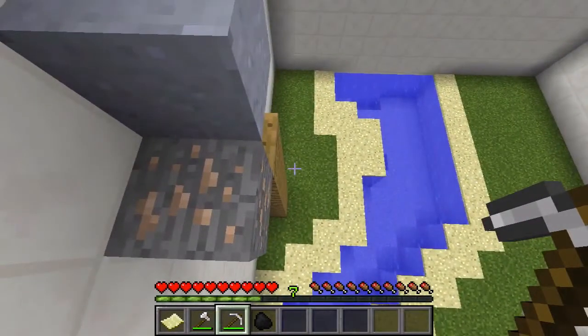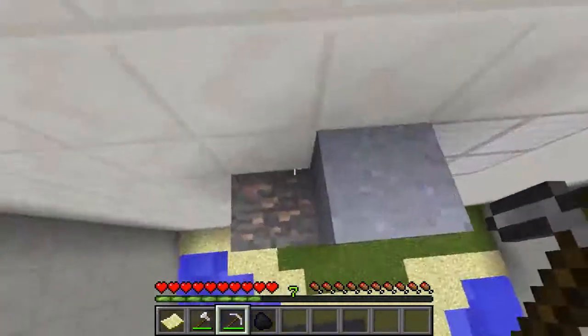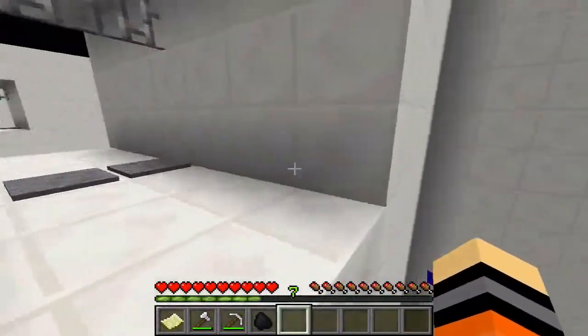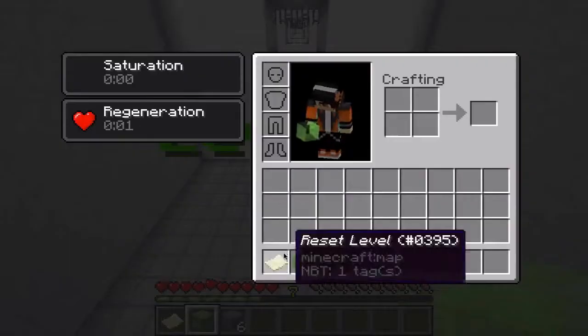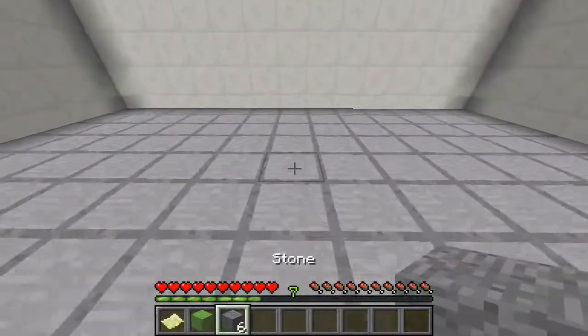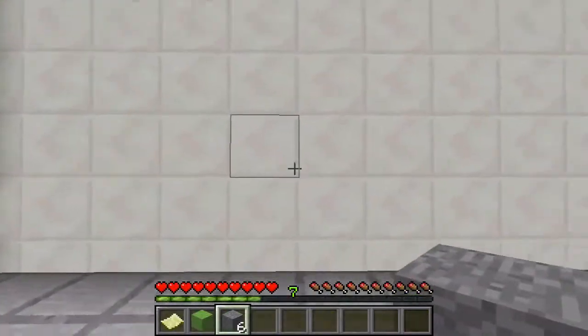We gotta break one of these pieces. Can I catch that? I caught it — yes! That was a sneaky move. We got slime block, and this is gonna be placed on stone slab. This can be placed on quartz, stone slab, and stone.